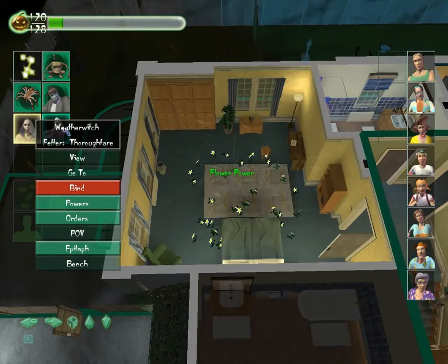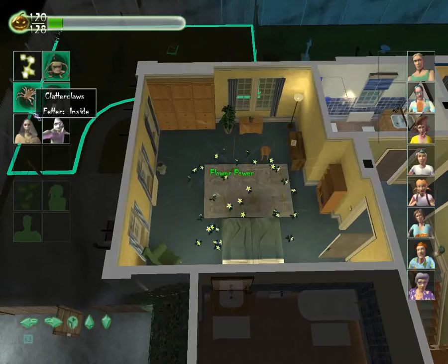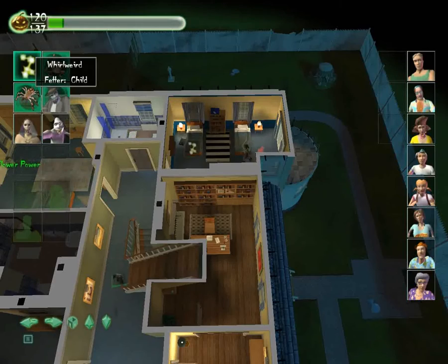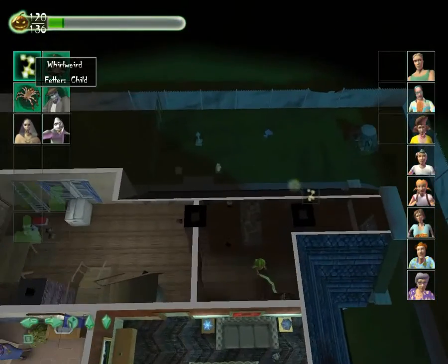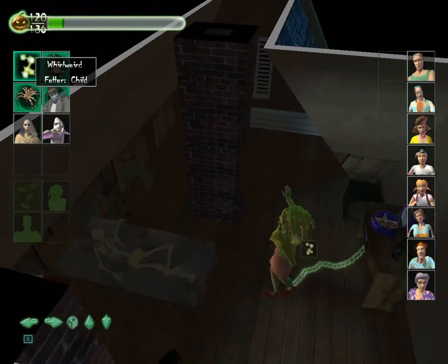I don't have enough plasm to bind anybody by the looks of things, which is not good. I wonder why I can't fetter this to the child. I think I'm supposed to free this ghost here as well.